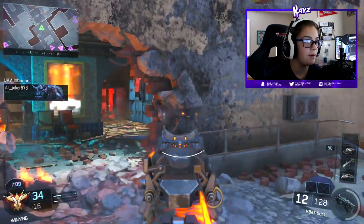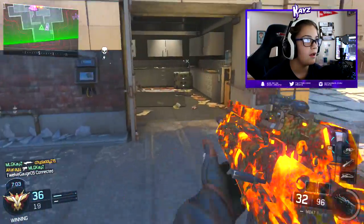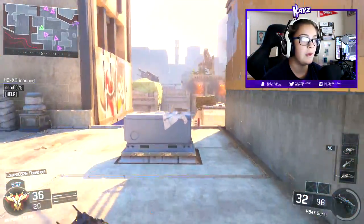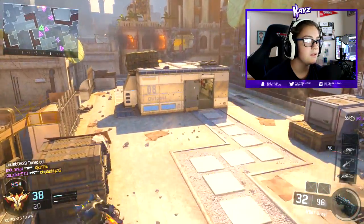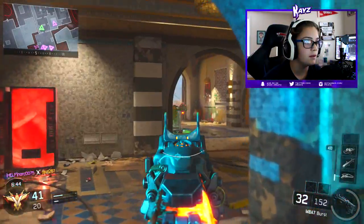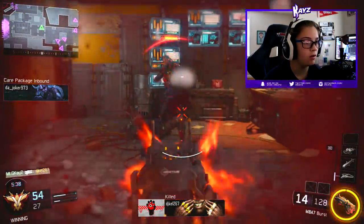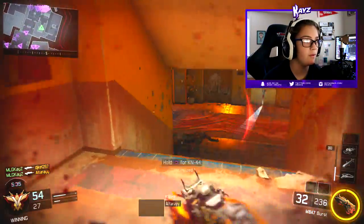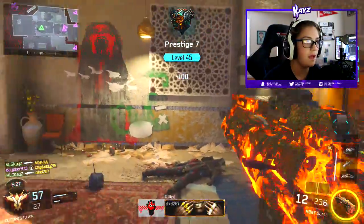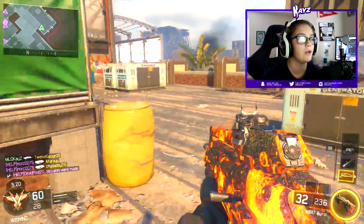There are people over here we can hit with the Tapper. Got one of them — this map is actually good for this weapon. It even works up close! I almost bamboozled someone in their spawn — you and your friend just got bamboozled, sorry about that. This weapon is great for this map.